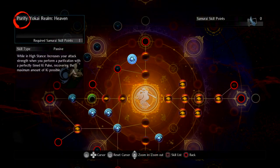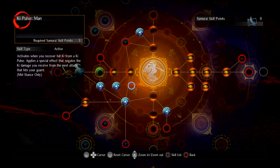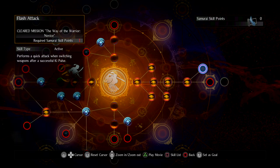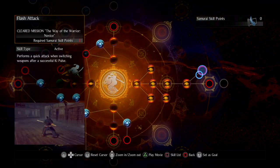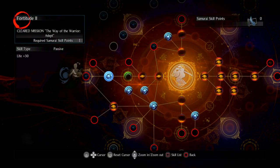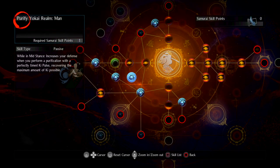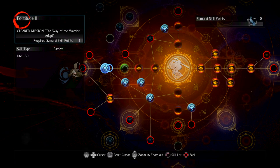For Samurai Skills, make sure you pick up the three Ki Pulse skills — Purify and Running Water for Heaven, Earth, and Man. Also make sure you pick up Flux and Flux 2. I'm not actually using Flash Attack, but I'll probably pick that up soon so I can swap between Kusarigama and Switchglaive. It is nice to have that extra attack when you do a weapon swap on Ki Pulse. I've also started getting Life, sinking a couple of extra points into abilities I don't particularly need — like Hands of Death and Composure — but that gives me an additional 80 life.